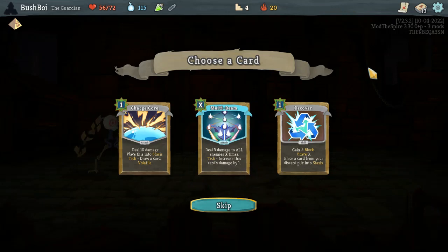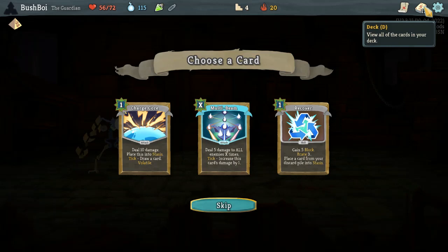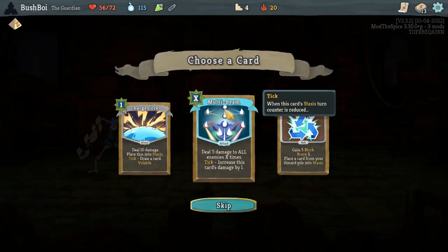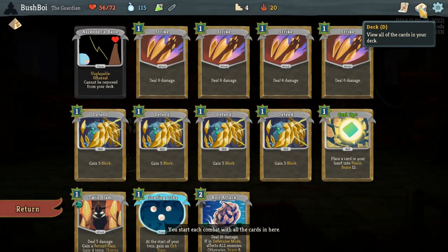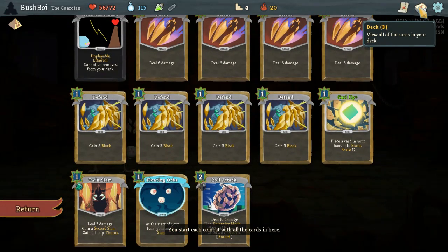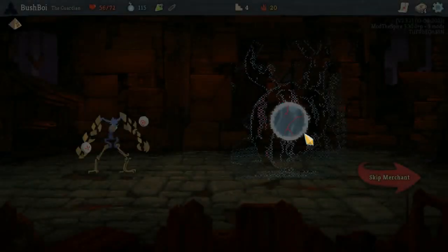Multi Beam is great — AoE whenever we need it. Even though it's unupgraded, I think it's still good because we can hold it for exactly the right turn. Recover is another option though — Recover for more stasis support. With Pyramid, making a block card, even though it's basically just a defense worth, is still very good. I think Multi Beam is too much utility to pass up though, and we can find other stasis support pretty easily.